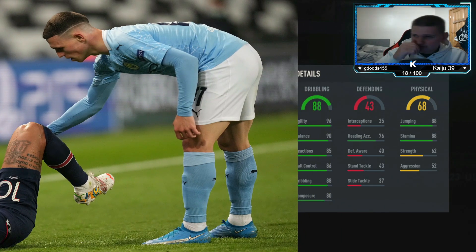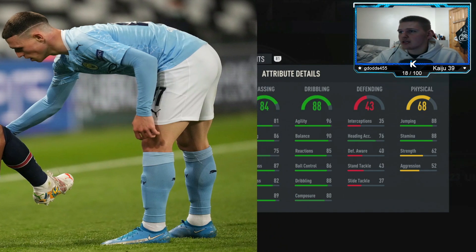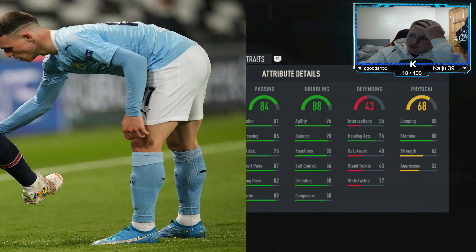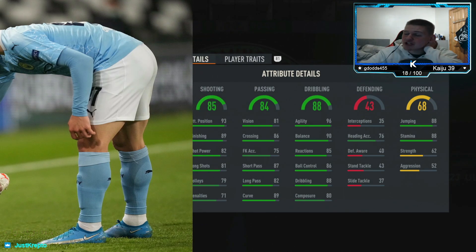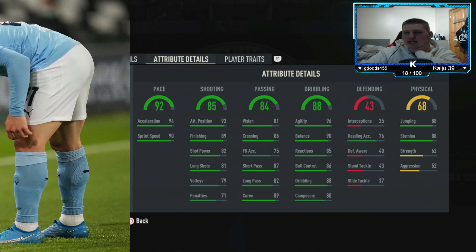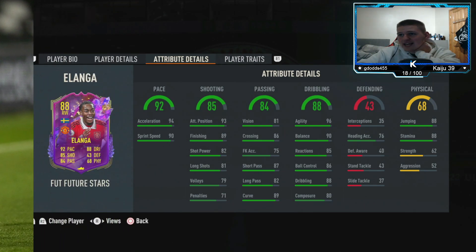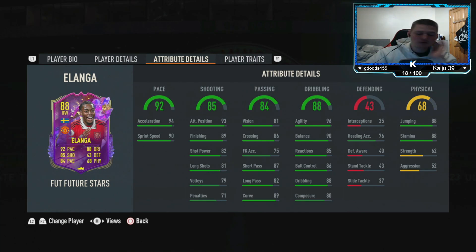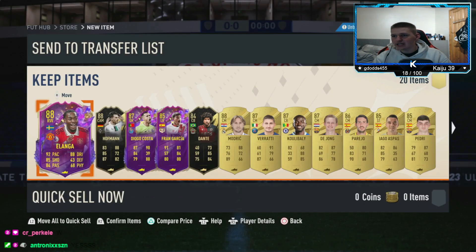88 dribbling, that is nice. 96 agility - oh Jesus Christ, that's very good! 84 passing. If this is high shooting this could be Julian Alvarez - wait, if this shooting is above 98 this is Alvarez. 85 shooting, 89 finishing, and then 92 pace. I don't know who that is with 92 pace. Let's have a look - Alanga! Do you know what, that is good, but if he wasn't at United it'd be so much better.